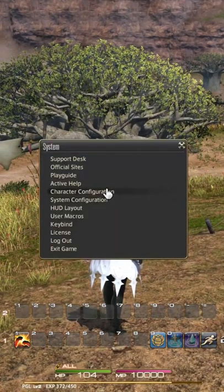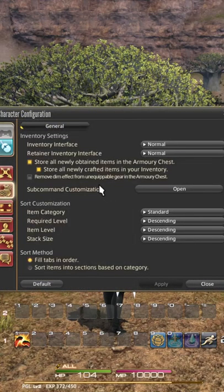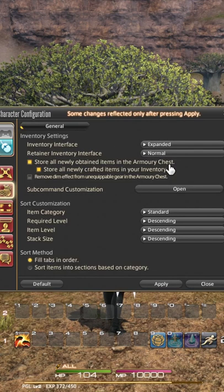If you go to your character configuration and click down to this item settings bag, you will have the option to go to your inventory interface and click expanded on both.